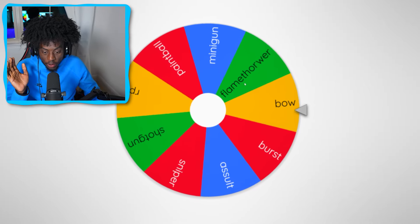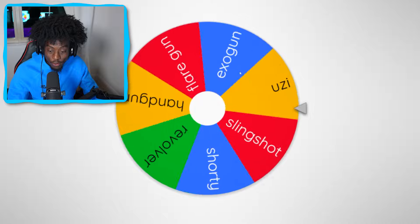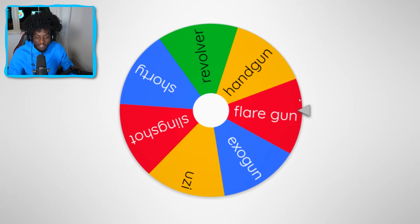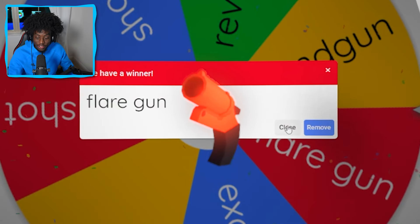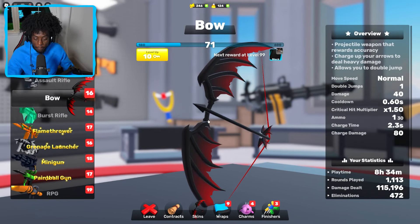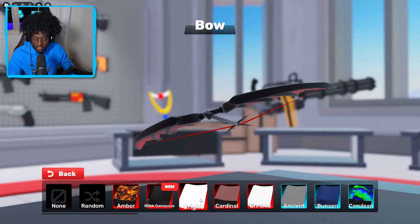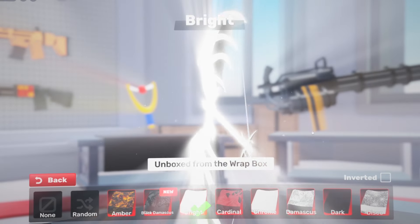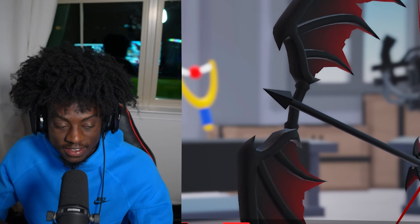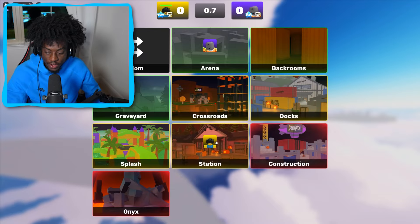We got the bow — okay, that's good, that's really good! And for the secondary, let's go — we got the flare gun. So for the bow, it's actually called a bat bow. The name is bat bow and it looks pretty drippy. Let's see what it looks like with the skins on. Whoa, that looks insane! I'm gonna put random skins — I guess we gotta use the bow and the flare gun.